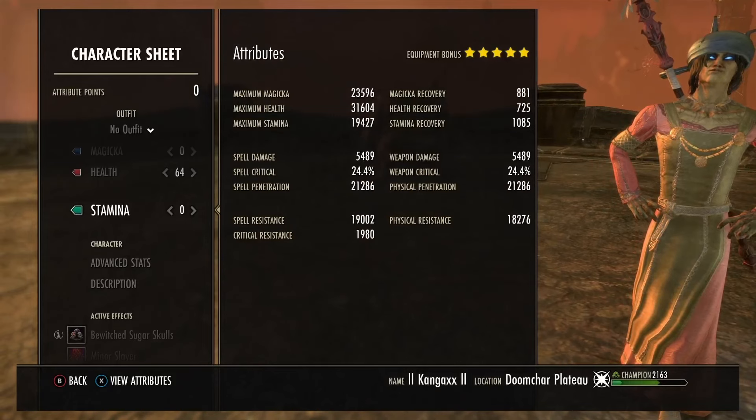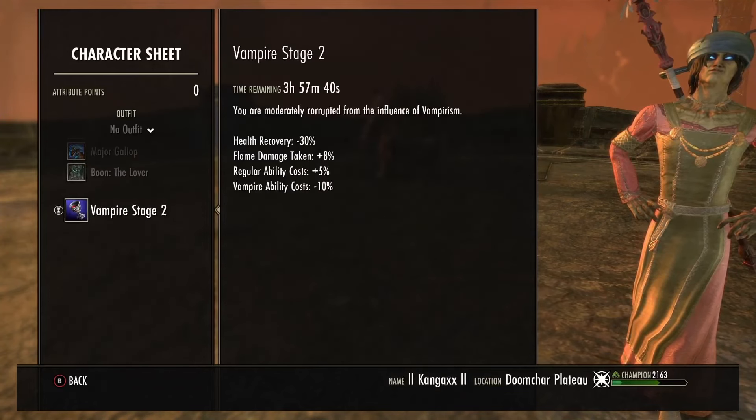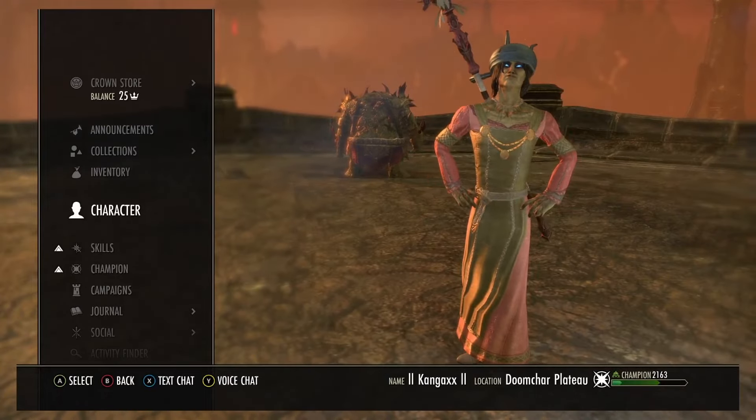These are the stats unbuffed: 31k health, nearly 23.5k magicka, 19.5k stamina. The weapon spell damage flat is 5.5k, 25% spell critical, nearly 21k spell penetration without buffs. Critical damage is very low but I'll explain everything - we're running Bewitched Sugar Skulls, vampire stage three if you can, for more penetration.